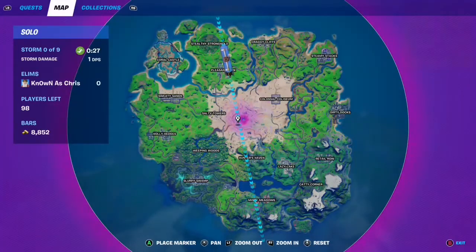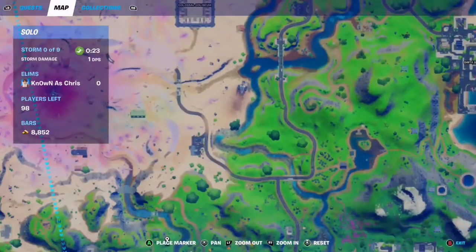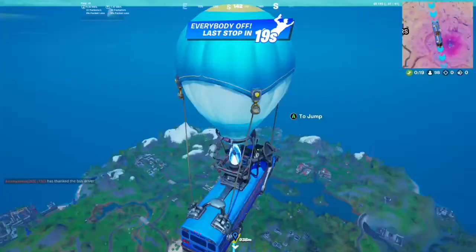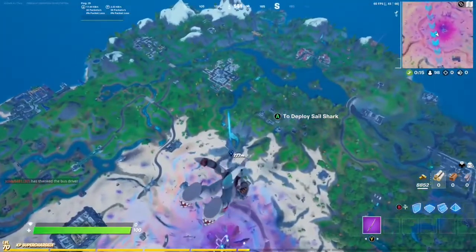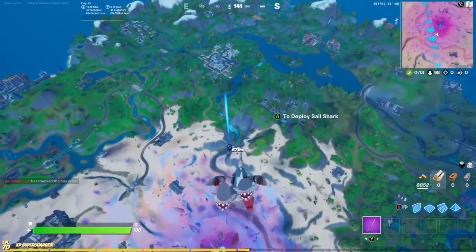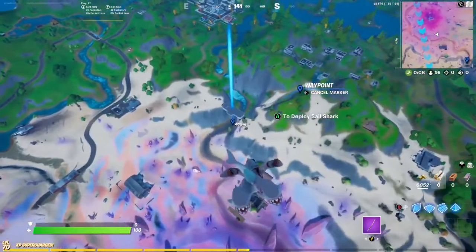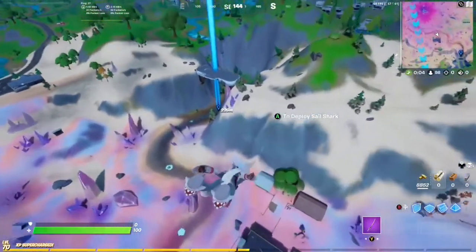Hi everybody. To start this challenge off we will be going to the motorboat dealership, that's the green bridge, which is right over here. The reason we will be going here is because there are five motorboats here and we only need three, so we can go in there and get it out of the way nice and easy.